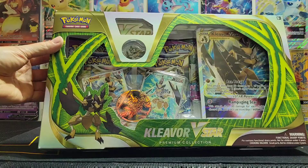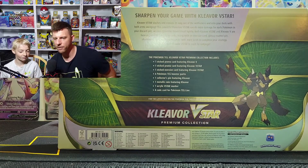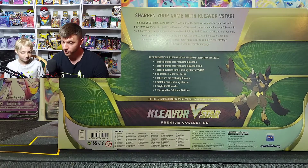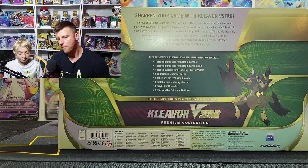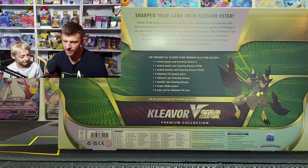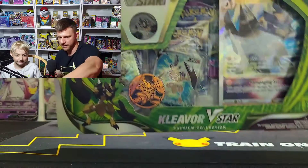Pretty cool looking, huh? On the back here: Kleavor V-Star slashes and crashes its way out of the wilderness and into your deck with both arms swinging. This powerful Pokemon V-Star can do more damage for each Pokemon in your discard pile, so your opponent should tread lightly. Both Kleavor V-Star and Kleavor V are here as playable foil promo cards, along with an oversized card — we love oversized cards — a glossy enamel pin, shimmering coin, and booster packs. We love booster packs. Watch out, Kleavor V-Star is ready to rampage, and we're ready to crack this open.